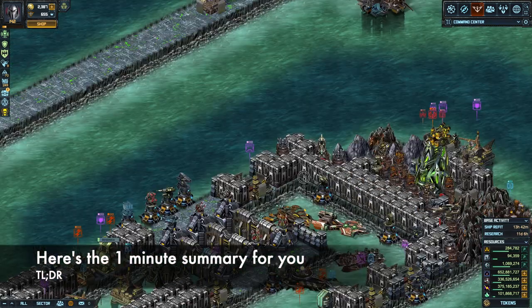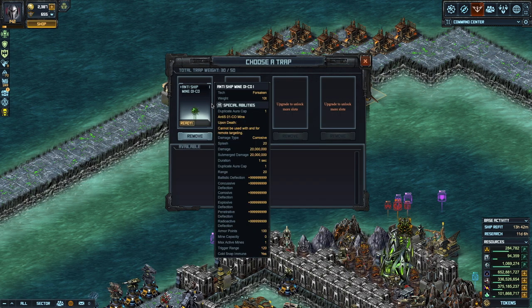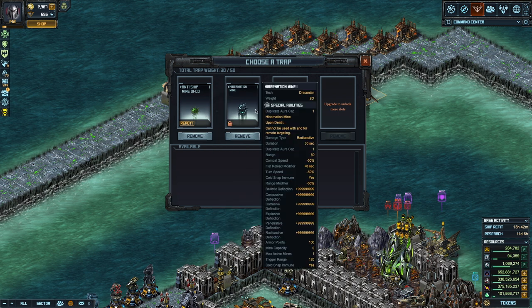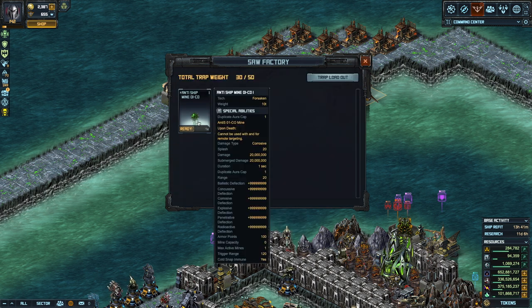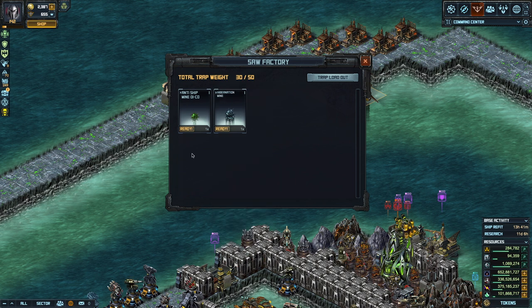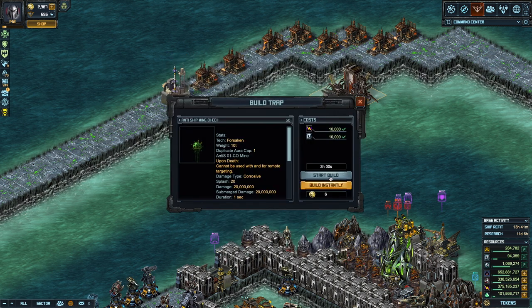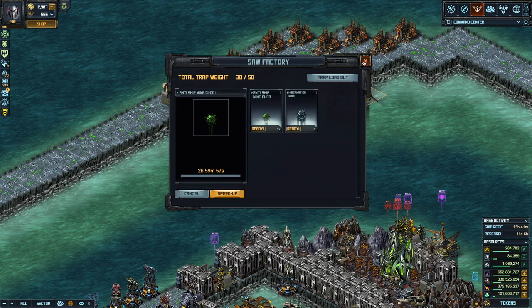So that's the basics of the Saw Factory. At level one you get two slots for mines. When you upgrade you get more slots, up to four mines in your base. You can use the same type on both slots if you prefer — two Anti-Ship or two Hibernation — and if one gets destroyed on a successful attack, another immediately takes its place without repositioning. I'm going to start building another one now — slowly this time. Hope this was a good overview, folks. See you next time.